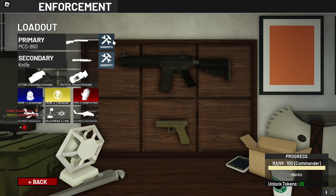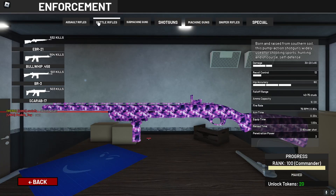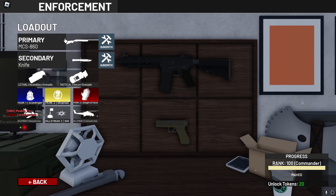It's super duper simple. I kept telling everybody get every single gun in the game gold, but they weren't really understanding. So I'm just going to make a video on it. So you see each one of these categories: assault rifles, battle rifles, submachine guns, shotguns, machine guns, sniper rifles, and specials. So now let's go back in the loadout.